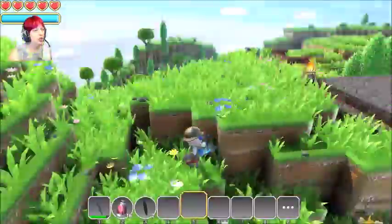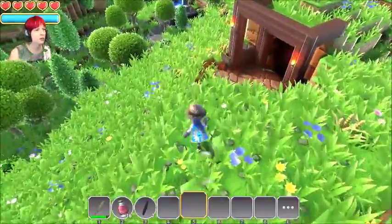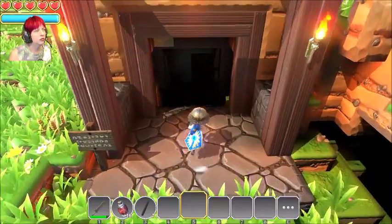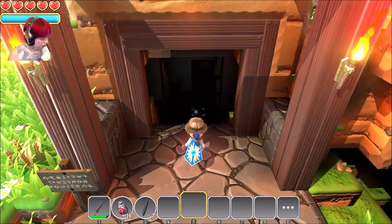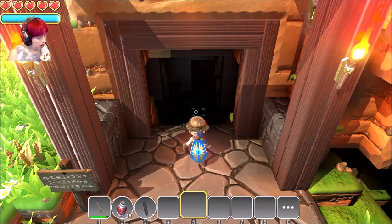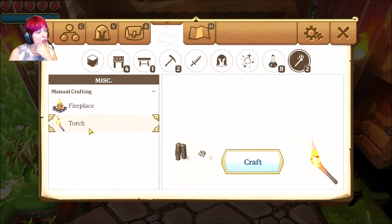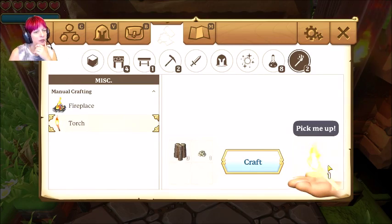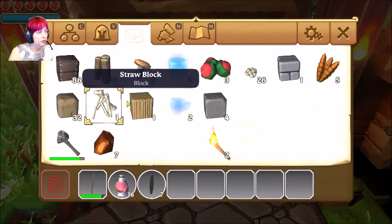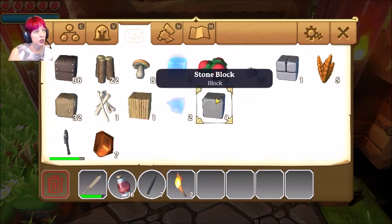Maybe over at that mine somewhere we got stone block — the mine that is now dark. That reminds me, can I make light? I can make a fireplace! There we go, I can make that. There — right there. Oh, that's better.